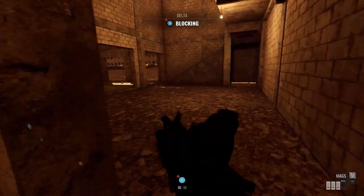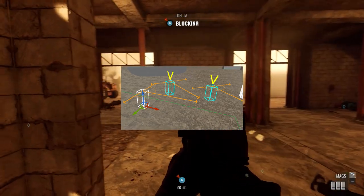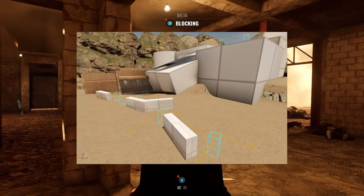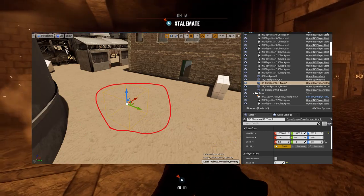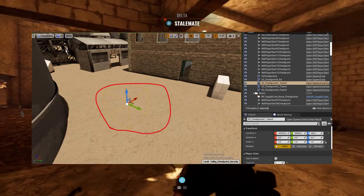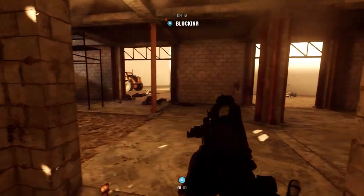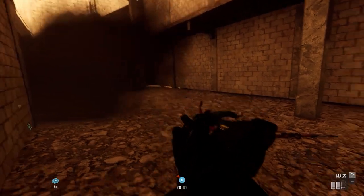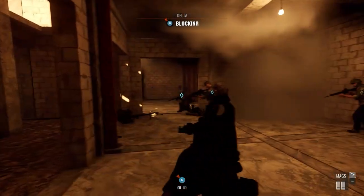AI has been placed via the use of Insurgency Sandstorm SDK's cover nodes in key areas, which essentially leads to AI being spawned randomly based on a set priority so that each engagement and each replay of the map will result in a different assortment of AI positions, meaning players won't just look where they remember the AI being but have to think about where they could be, making for a more challenging and rewarding gameplay loop.